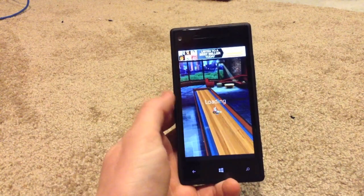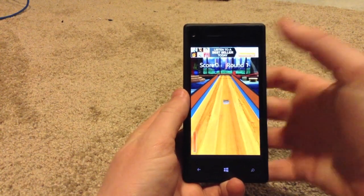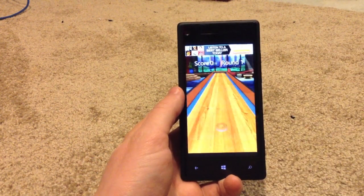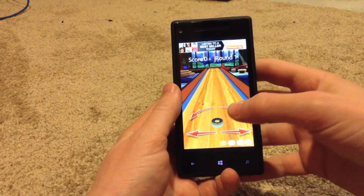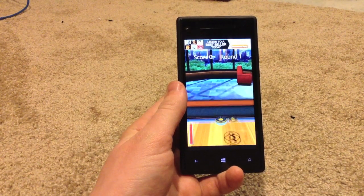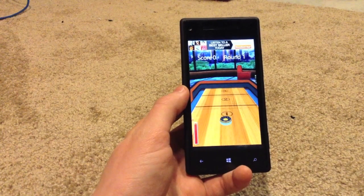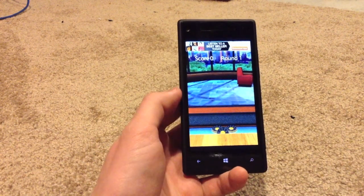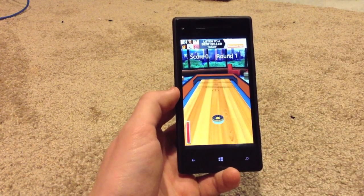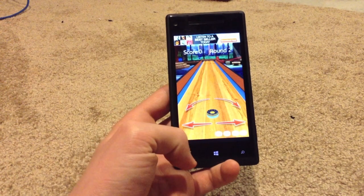Quickly moving on to shuffleboard. Essentially your goal is just to be very gentle — if you throw it too hard, in this situation it doesn't bounce off the wall like in the other one. You just want to keep it, as you can see my abilities on this are not necessarily the best, trying to keep it in that 3 zone. Not necessarily as easy as it looks, but you guys get the gist of that.